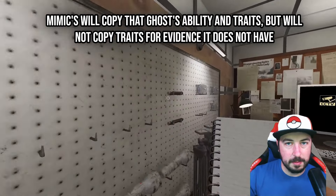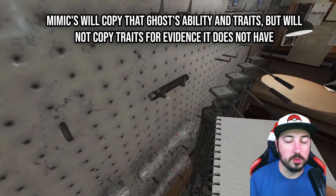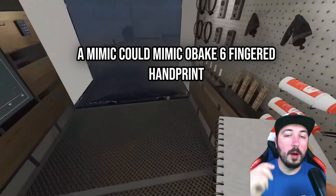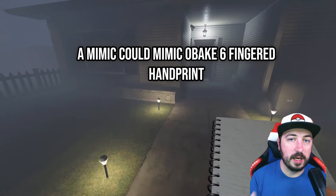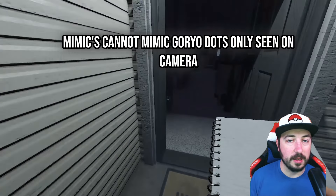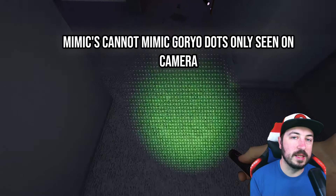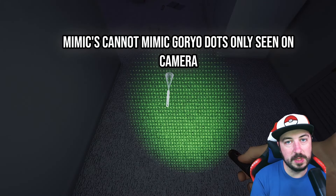Mimics mimic ghost abilities and traits, but only for stuff that they can actually do. For instance, a Mimic could mimic the Obake's six-fingered handprint that it leaves on the door. It cannot mimic the Goryo Dots that are only visible on camera with nobody else in the room, because Mimics do not have Dots as a piece of evidence.